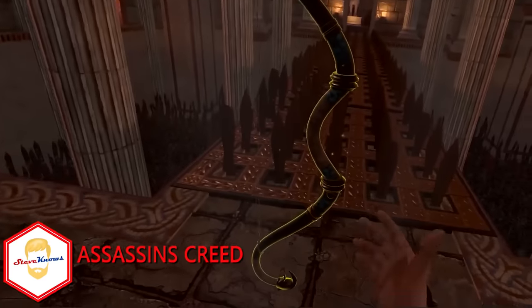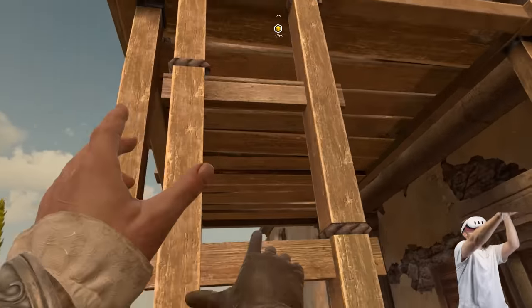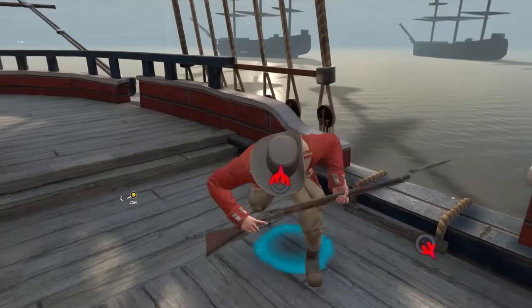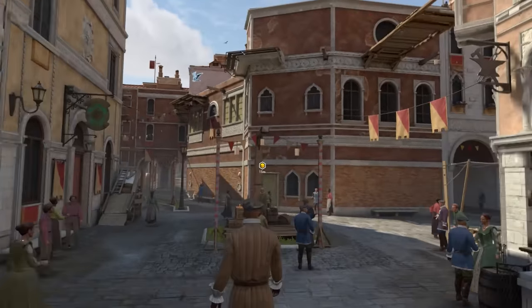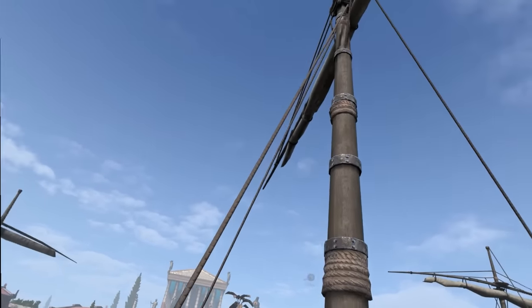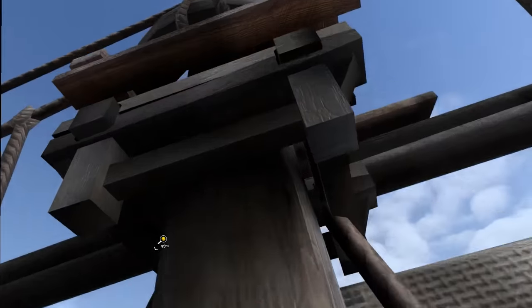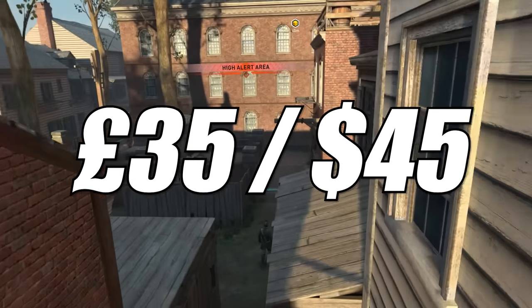Assassin's Creed Nexus. All I would need to say is Assassin's Creed and it would perk up so many ears — and my goodness, is this game awesome. One of my favourite releases this year, easily. An amazing franchise brought to our VR headsets, this is a narrative driven title where you are in and out of the animus embodying many different assassins, including Ezio Auditore. You can enjoy the stunning rooftops of Italy, Greece in the Spartan era, and old America during colonial times. You can expect free running across rooftops, hidden blades, stealthy missions, takedowns, and leaps of faith. It costs £35 or $45.